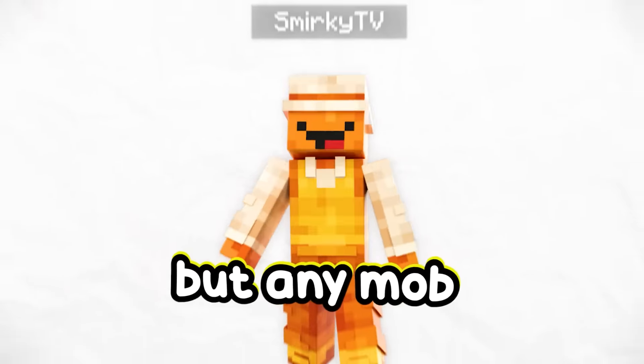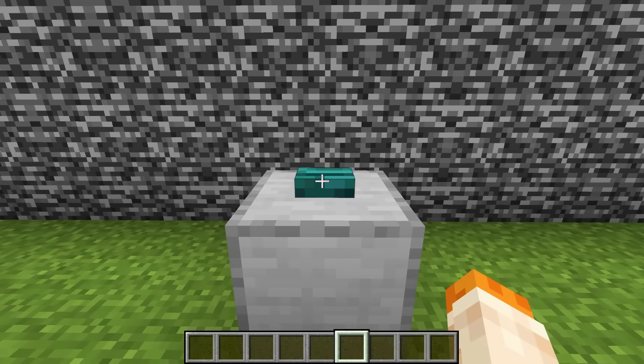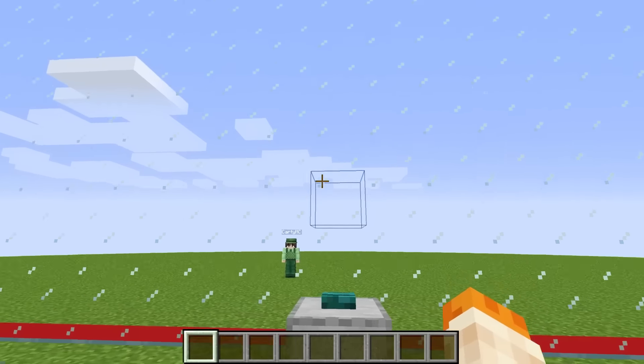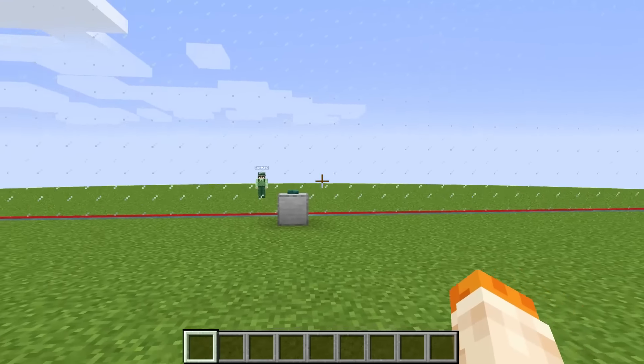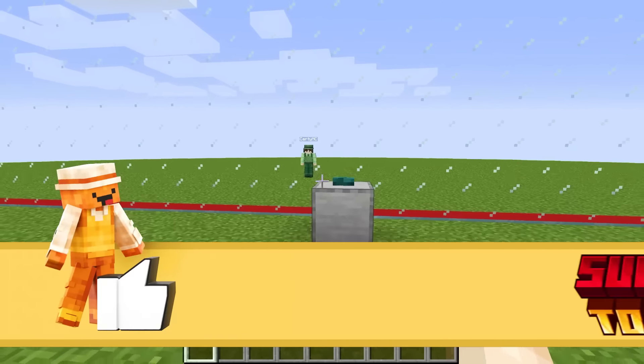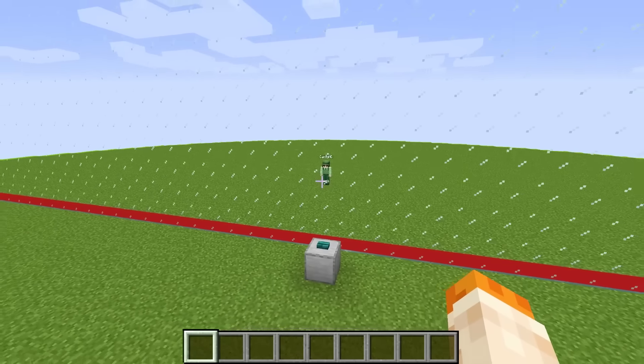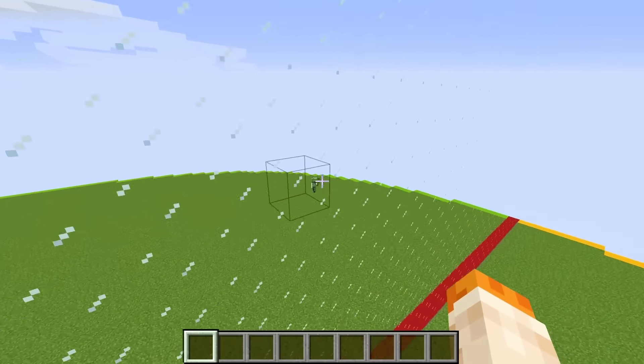Before I dress up as any mobs, I have something really cool to show you guys — this button. Some of you might know what it is, but let me show you: if you come over here and press this button, it turns the wall to glass. What's great about this is we can see exactly what Cardi is going to be spawning using this giant glass wall, and Cardi can't see this because on his side it's bedrock. Wait — speaking of Cardi, what is he doing?